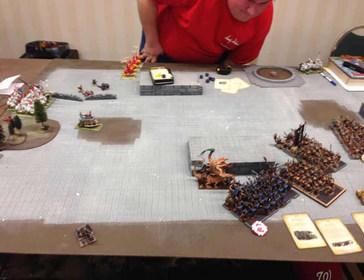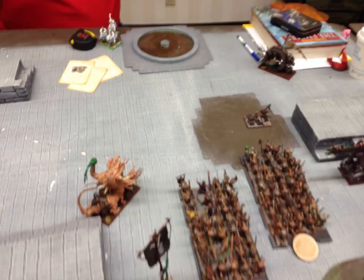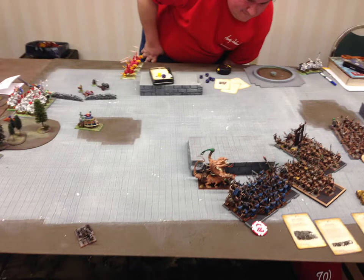Our scenario is meeting engagement and I deploy first. I want to use this hill to block my Storm Vermin, my Grayseer, and my Hellpit. I have both of my cannons over here to the far right as you can see in this picture. This is after movement but I wanted to show you this just so you could see my deployment. There's a large space in the back and I was hoping I could get my gutter runners in but unfortunately there wasn't enough space.